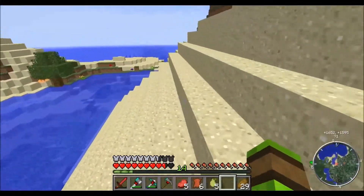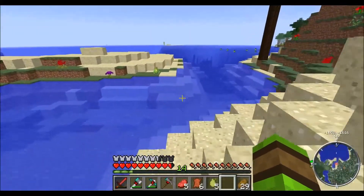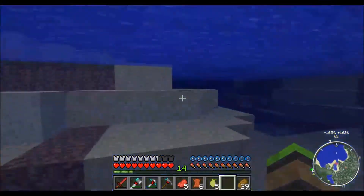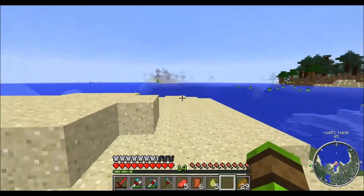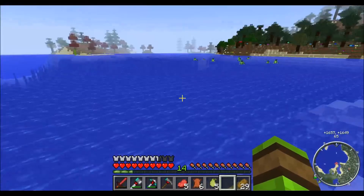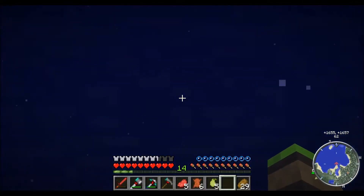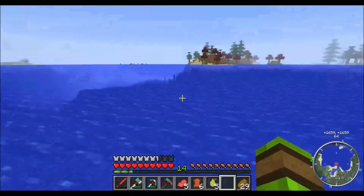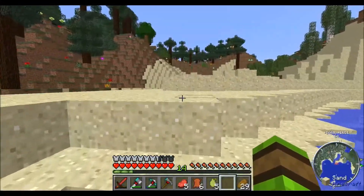I always like spotting things like this — it's a sunken ship. Is this the one that I found on the first episode or is this another one? It's disappeared on me. Well, if it's there it's going to be far too deep. I would need some scuba gear of some sort.